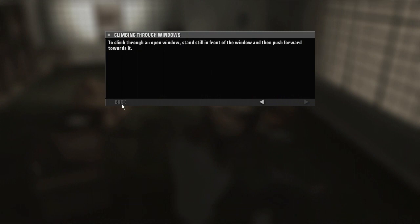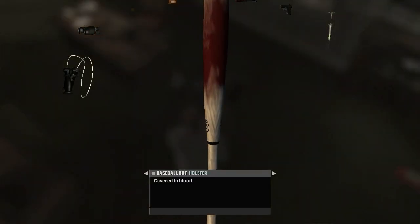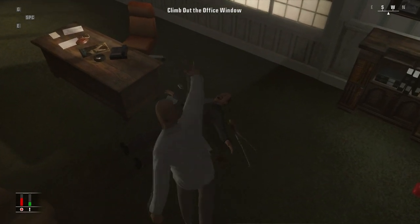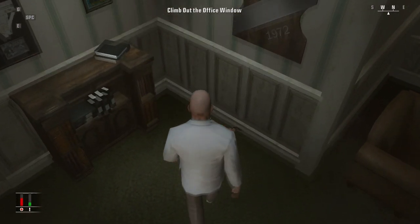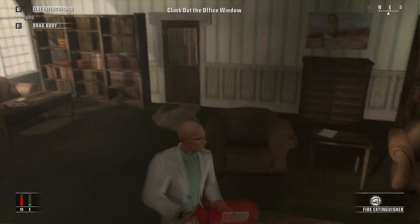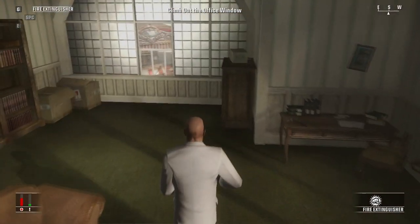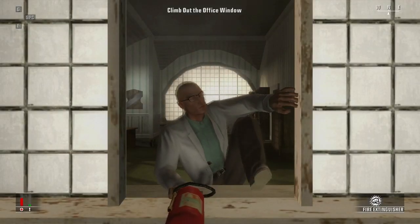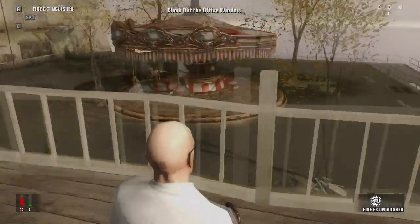Sounds like you're better off. To climb through an open window, stand still in front of the window, and then push forwards towards it. Baseball bat, covered in blood. That is ridiculous. This window? Can I go out with my fire extinguisher? I'd kind of like to make a little use of it. Might be a bad idea, all things considered.